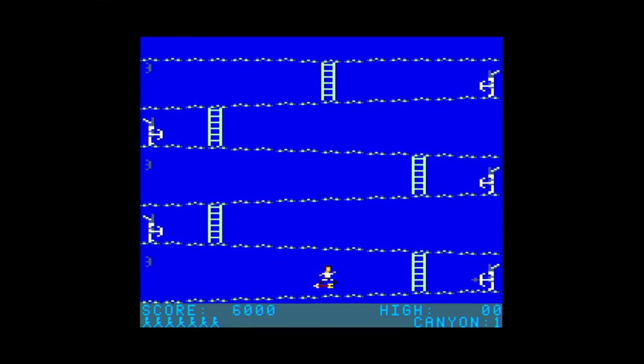On to level two — now we have a blue background. Remember how I said you could pick up the shield? Here I pick up the shield, the shield times out, and you have to be ready to jump the arrows.